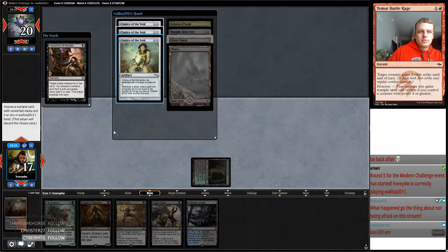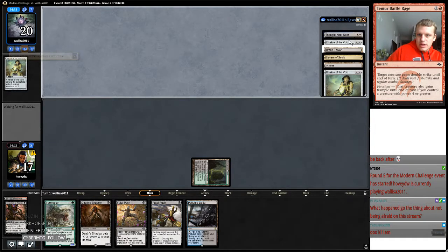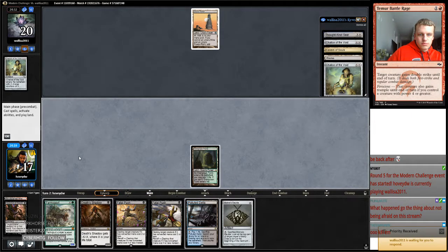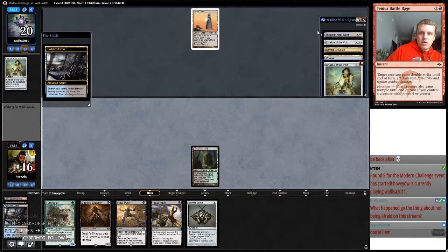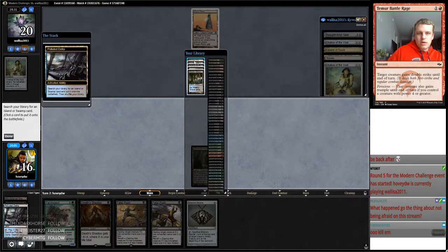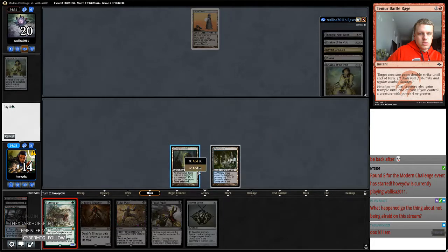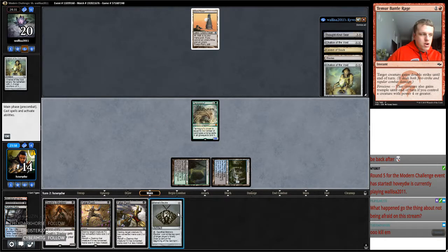We're going to take a Chalice. My opponent kept this hand. This Tarmal Life is going to have to do some serious work. Either that or we're going to have to find some of our Abrupt Decays pretty quick. We should get Blood Crypt. Oh, we have more blue spells. We're going to get Chaliced hard out of this game.